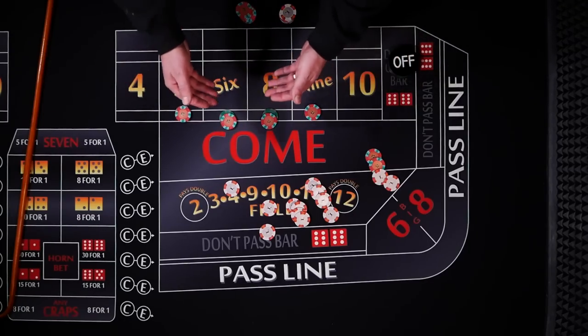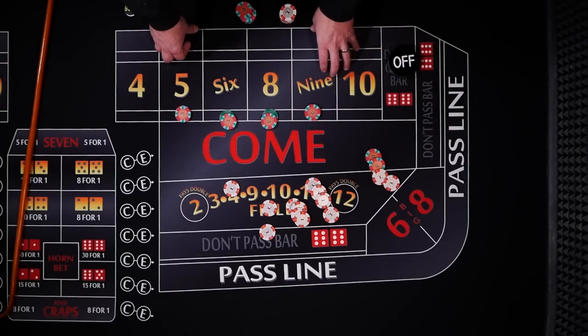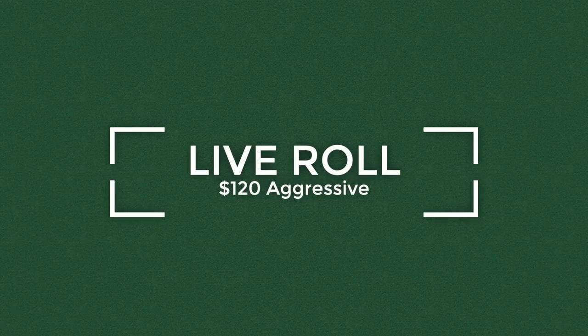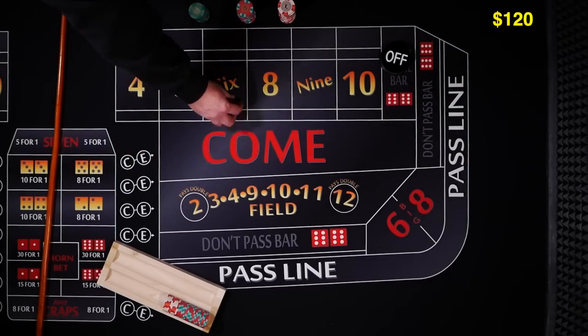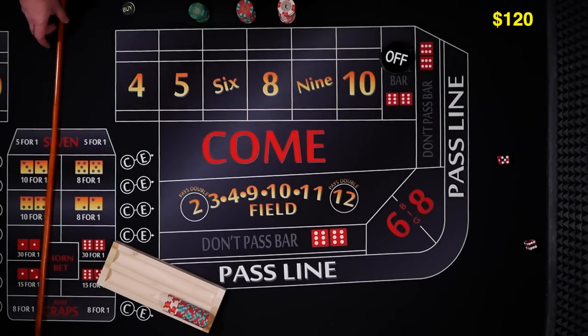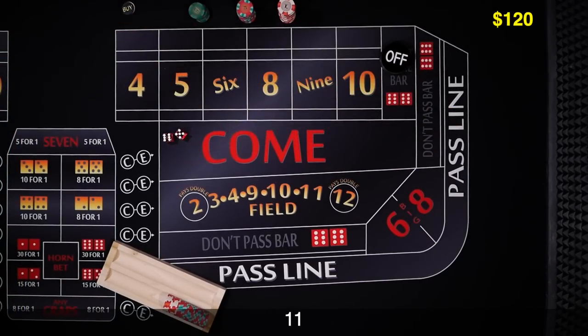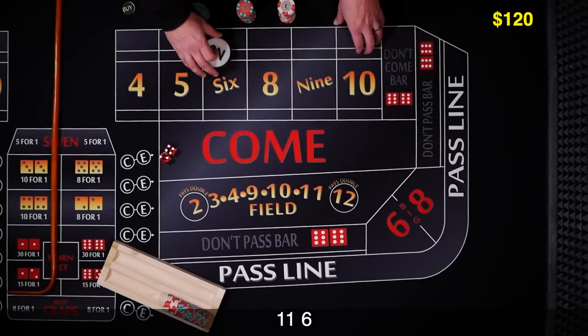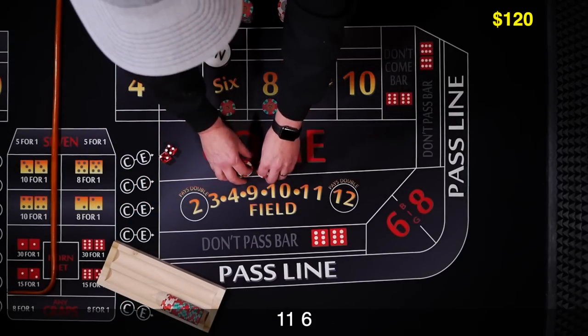Obviously for this to work, you're going to have to hit the 6 and 8 early. So let's go ahead and give it a try with a $120 bankroll. We've got a new shooter. We're looking for a 6 or 8 — first we're going to let them establish a point. The point's going to be 6. Go ahead and drop the dealer $12 — that's going to place the 6 and the 8.